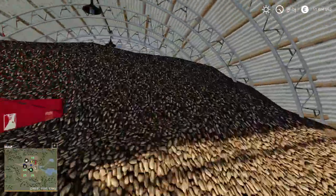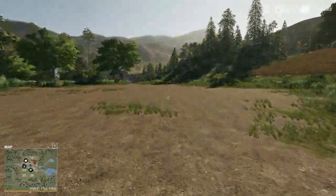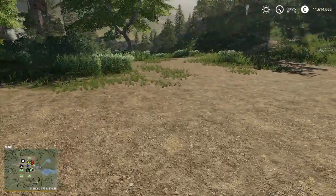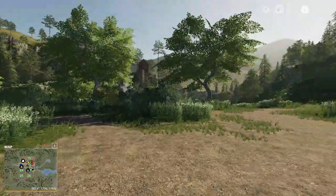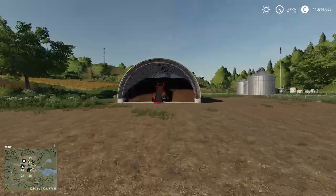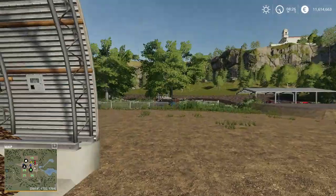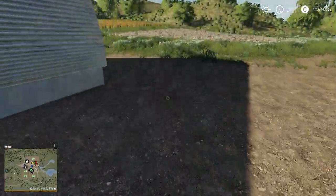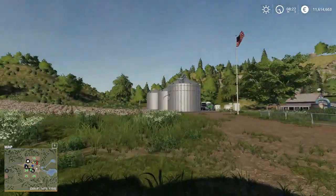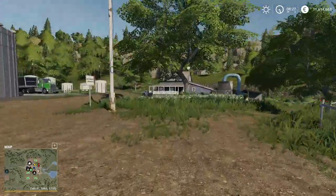Now we are moving on to Root Crop Storage. In normal Farming Simulator 19, you have to drop your potatoes or sugar beet in a big pile, but with this mod you can hold it here and it goes into the storage. If you want to sell it, you drive your trailer or truck to the back and it unloads right there.